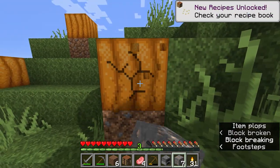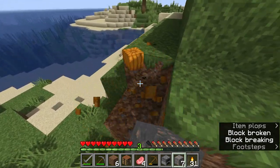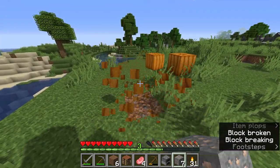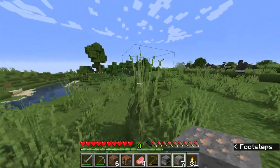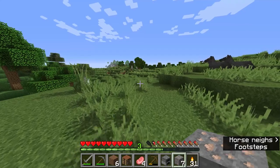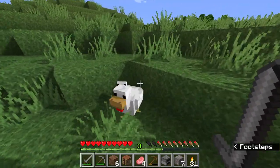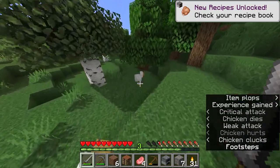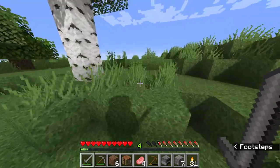I want to pick up some of these pumpkins — I wonder if we can get seeds from them, because if we can then we've got an infinite supply. Let's go for a bit of an adventure. Chickens! I won't hurt the little one this time. Three raw chicken — we're good on food with the mutton, pork chops, and chicken.